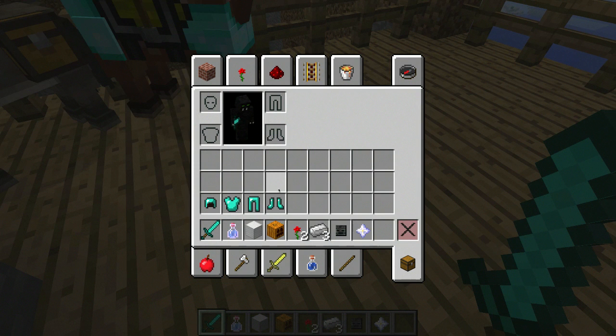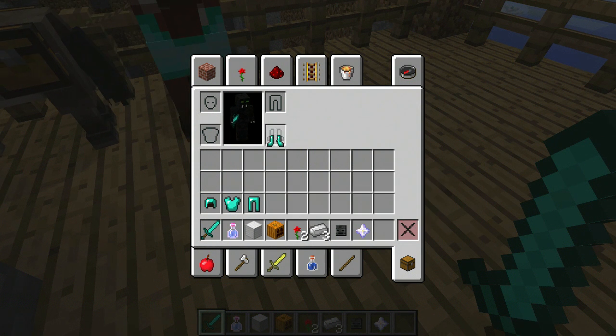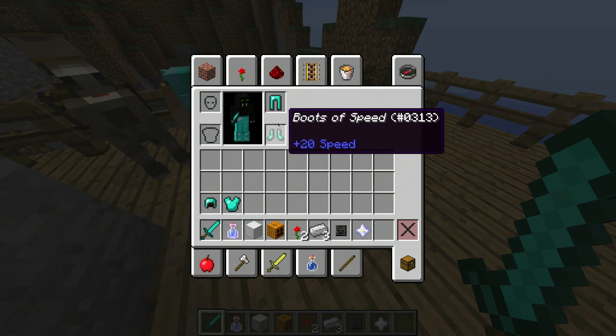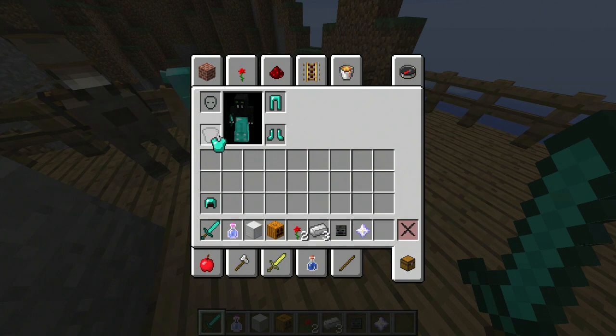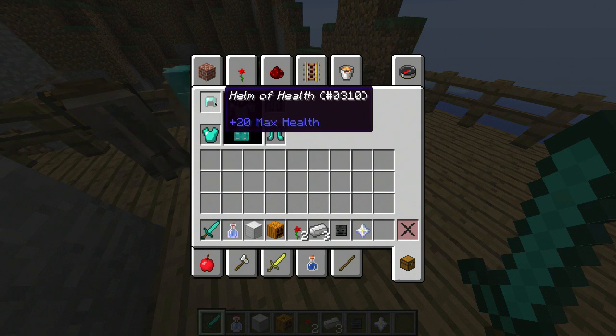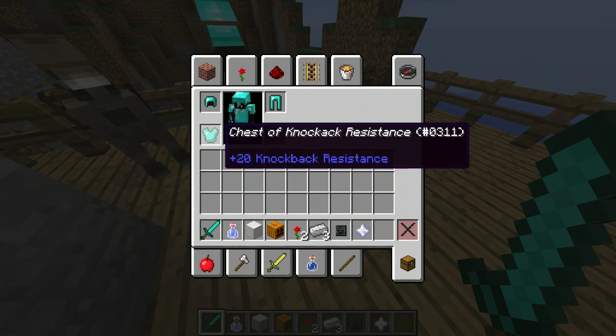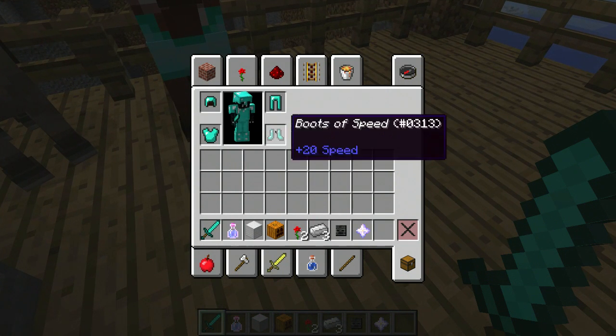This also works with armor. I have boots of speed, pants of attack damage, the chest of knockback resistance, and the helm of health. This is actually really interesting — plus 20 max health. These are actually all four attributes.